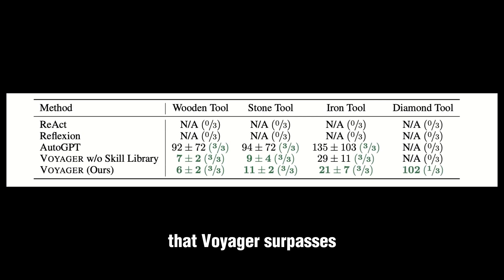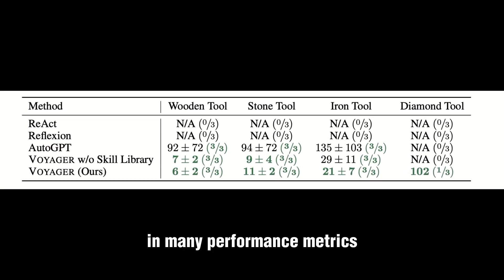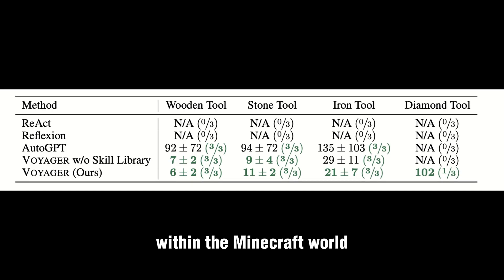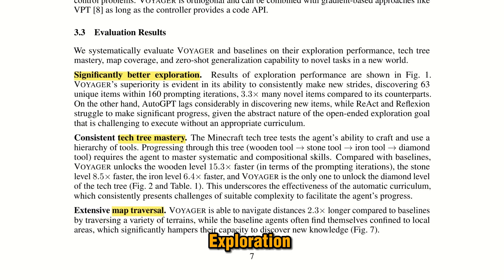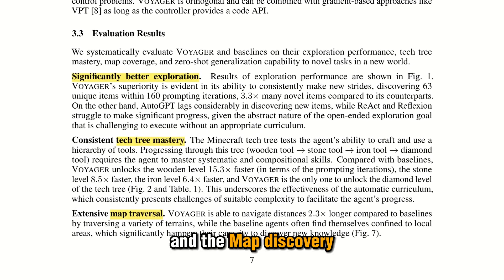They state that Voyager surpasses previous state-of-the-art methods in many performance metrics within the Minecraft world. There are really three main things we want the model to be good at: exploration, the tech tree, and map discovery.